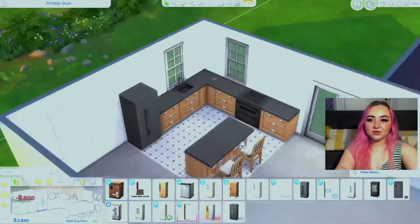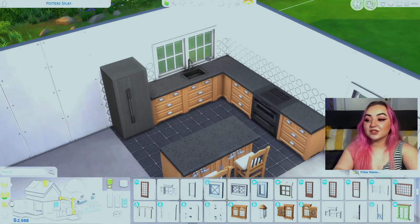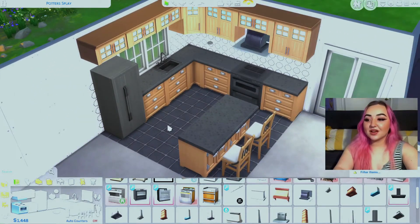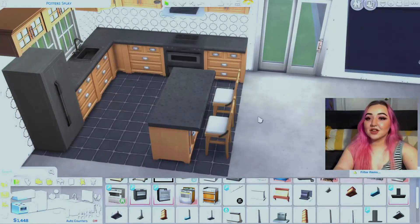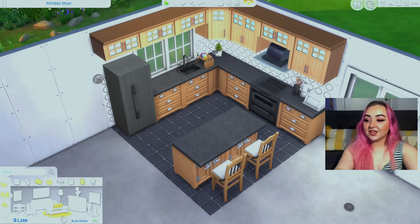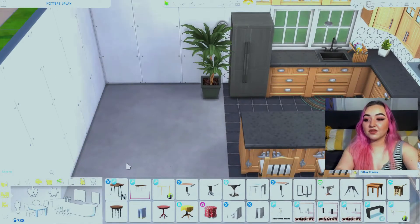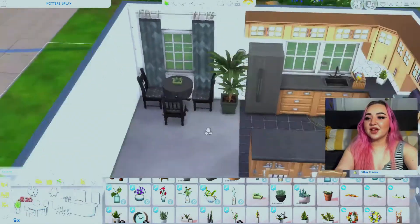The black looks really modern and nice. I switched the window to a Snowy Escape one — it looks a little better. I threw up some cabinets, added a range hood, and we still have over a thousand left. I cluttered up the kitchen counters and there's still so much money left. Since we have so much, maybe we'll use this budget for the little dining room corner too.